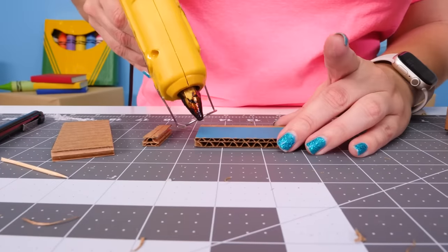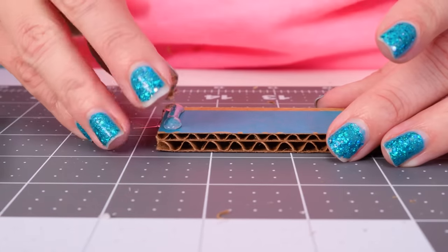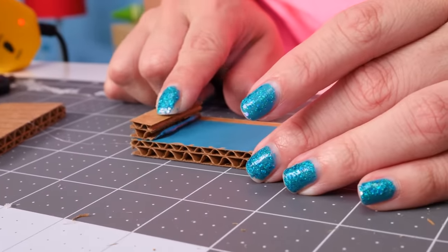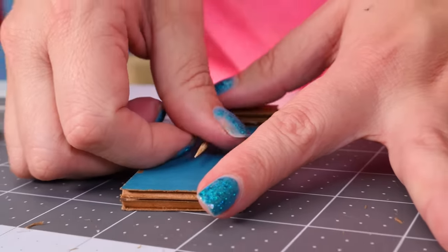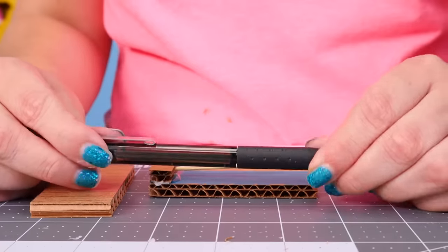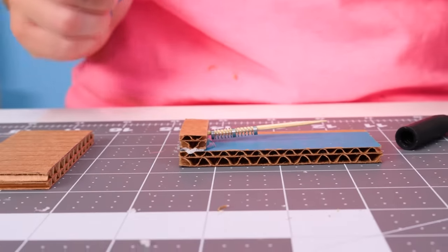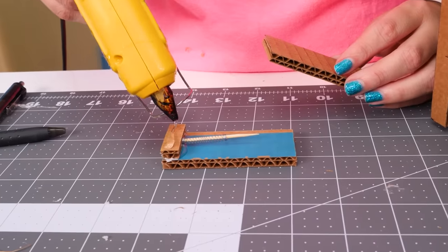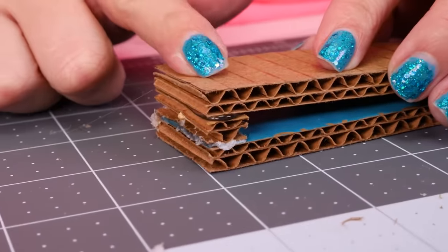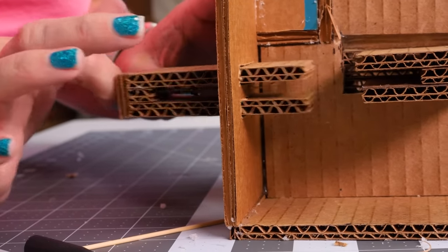Now let's make our push lever. First step, we're going to glue a small little tab onto the end, like so. Make sure it's lined up good and straight. Now we're going to take our toothpick and put it in the cardboard. And now is the time for our pen — well, part of it at least. We're actually going to disassemble our pen just so we can take the spring out. This is really important for our lever because this will give the bounce back that we need for it to operate. The last step is we're going to sandwich in our middle piece, and this makes our push lever.